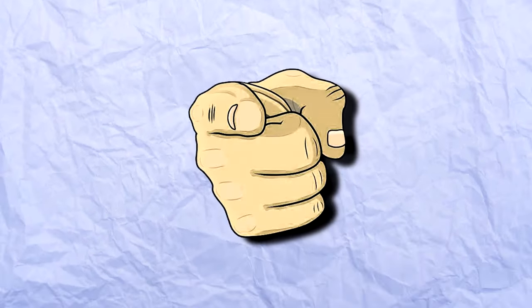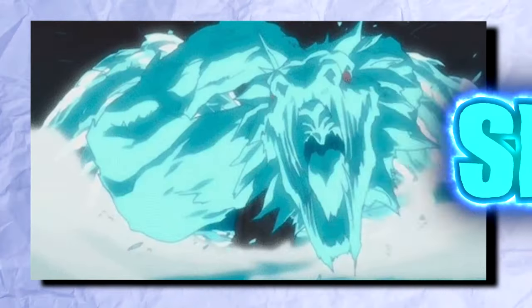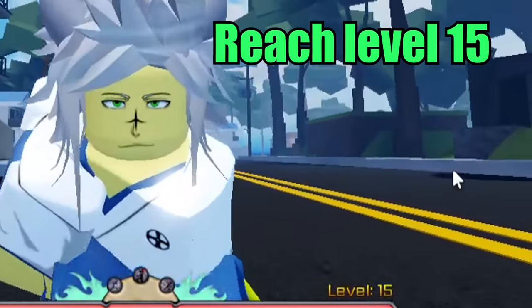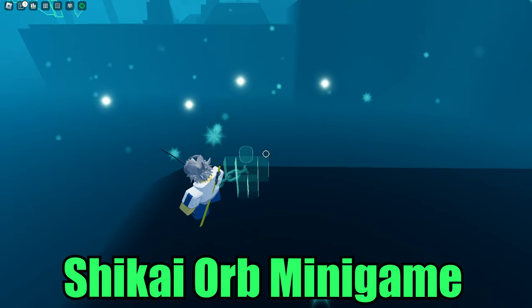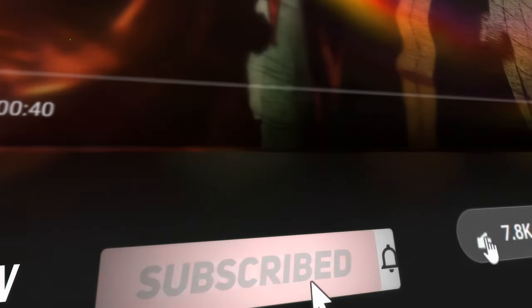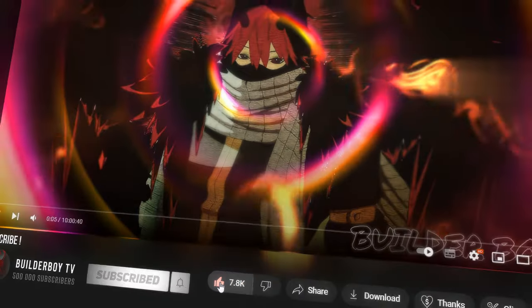In this video, I'm gonna be showing you how to unlock your full Shikai powers in this new Bleach game called Peroxide. In order to do that, you need to do three things: one, reach at least level 15; two, do the Shikai orb minigame; and finally three, fight the Shikai boss. Don't miss my future Peroxide videos by hitting subscribe and leaving a like — it's totally free.